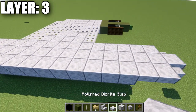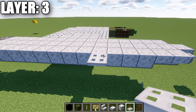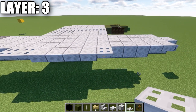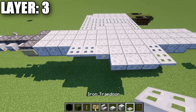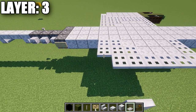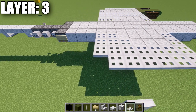Going back to the front, place an iron trap door coming off the fourth polished diorite full block, then go back with top slabs: 1, 2, 3, 4 top slabs, plus two iron trap doors. Then place an iron trap door, 3 polished diorite top slabs, and 3 more iron trap doors. Then place a row of 7 iron trap doors, and repeat with another row of 7 iron trap doors.